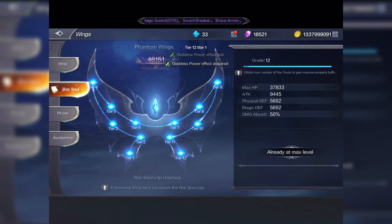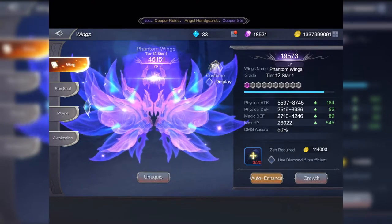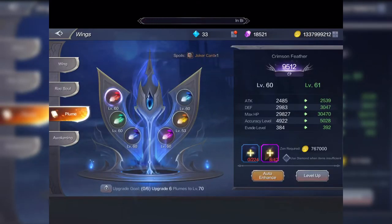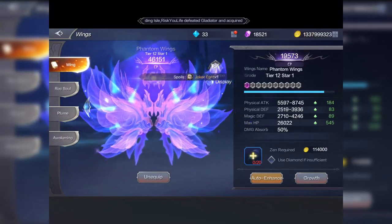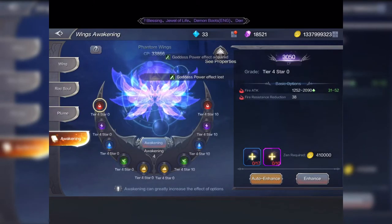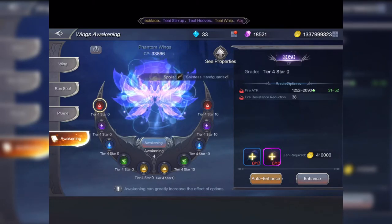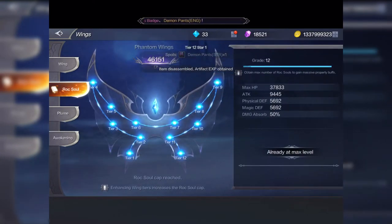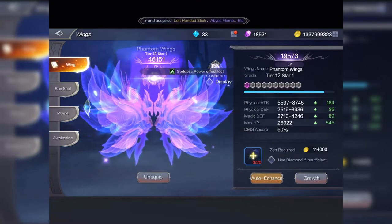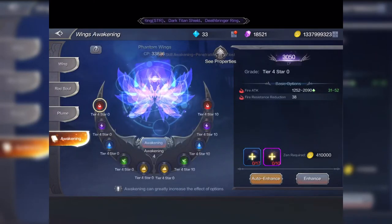It's really important to upgrade your rock soul when you're upgrading your wings. What I was doing before was upgrading my wings to the next level, then doing my rock soul, then taking my plume up, then trying to do the awakening — but I realized it was taking a lot of time, effort, and a ton of material which is very difficult to collect. So now I just concentrate on my wings and my rock soul. My rock soul is at its max; I'm going to take the wings to maximum stars, then concentrate on my plume, and lastly do my awakening.